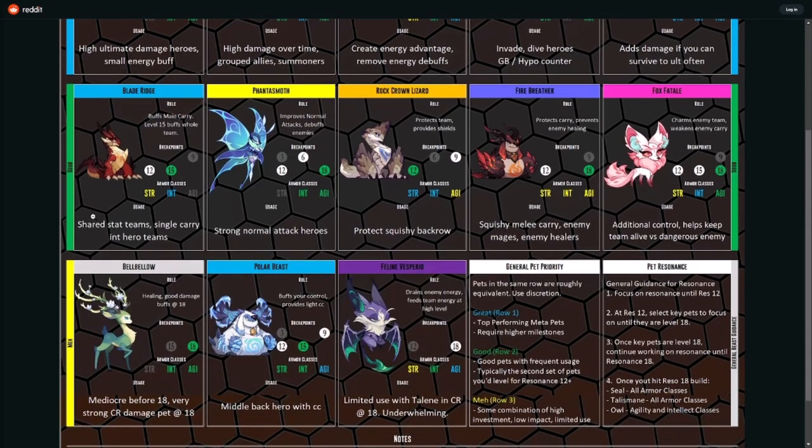Looking at the Good category: Blade Ridge shares stats among teams and is strong for single-carry intelligence heroes. The intelligence hero — of course the awakened version of Belinda — a lot of players use it there. If you don't have to worry about survivability, intelligence is strong here, and this one only goes to 15, which is good.